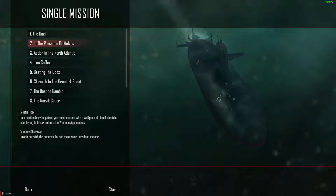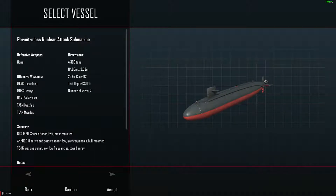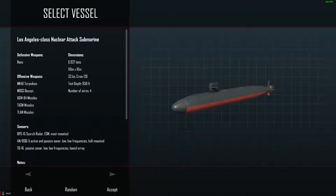We're just going to play 'In the Presence of Wolves,' which is basically a mission against submarines. 'Make sure they don't escape' — yeah, pretty much, that's our mission. And of course, because I love playing the submarine, we're going to be playing the Los Angeles class.